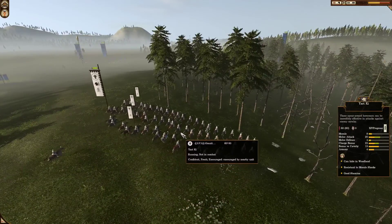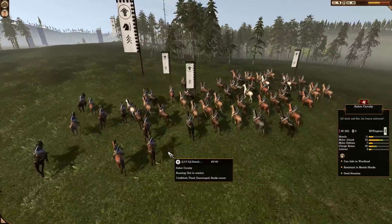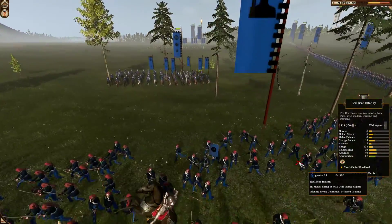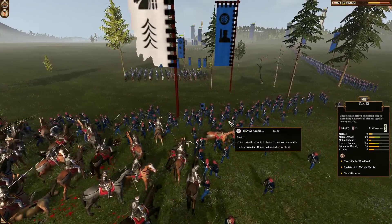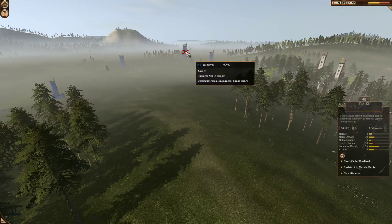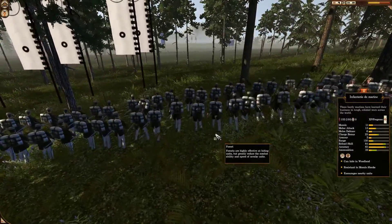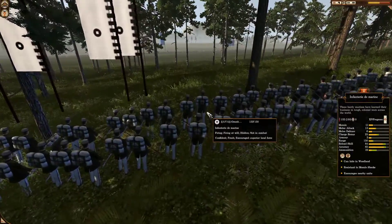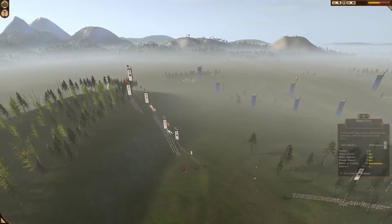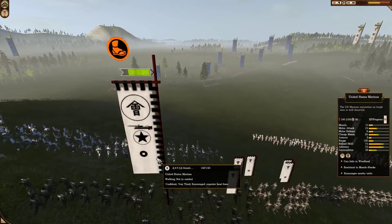I'm trying to push this Yari Kachi over — mine is heavily upgraded with heaps of charge and melee attack. Sabre Cav is there to support, also heavily upgraded. I've managed to get into his line. They're getting shot by the gun general and he pulls another Yari Kachi out of the woods. I start pushing up through the woods to get some shots off with my Infantry de Marine — some good shots covered by the woods. I use the long range of the United States Marines to try and pin down that force.